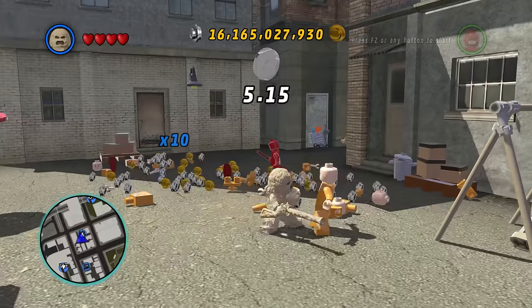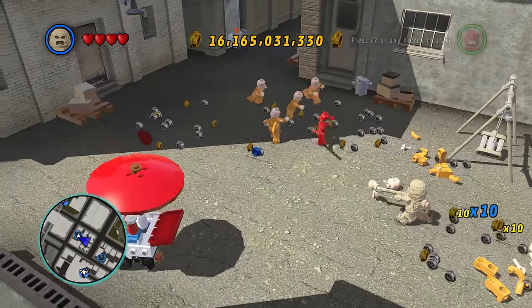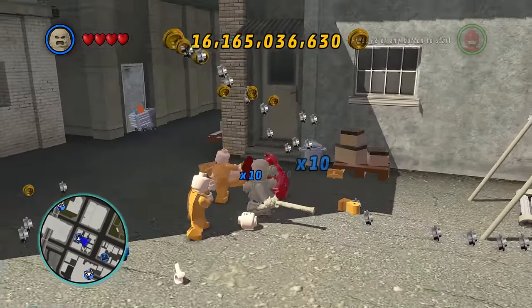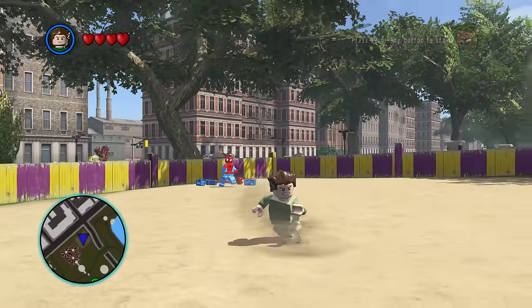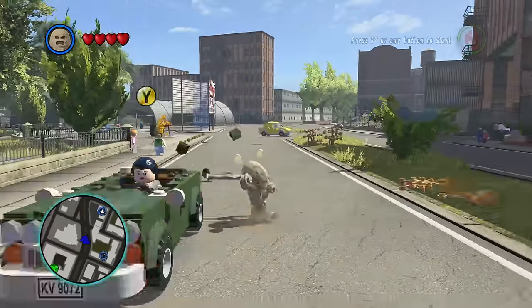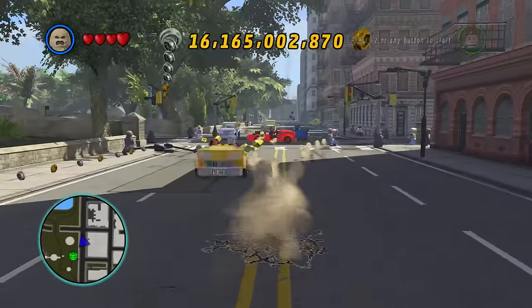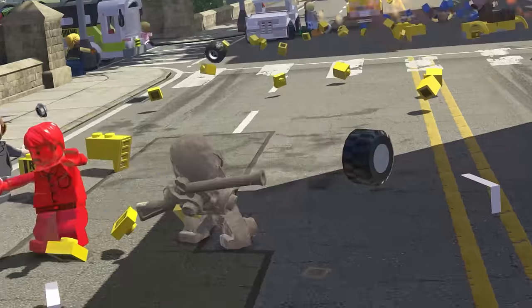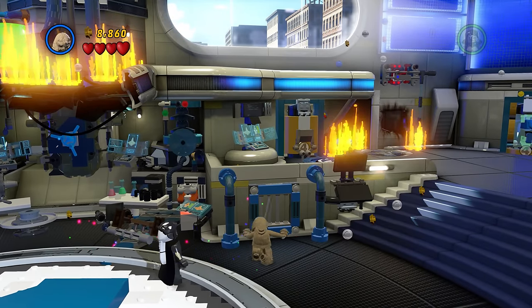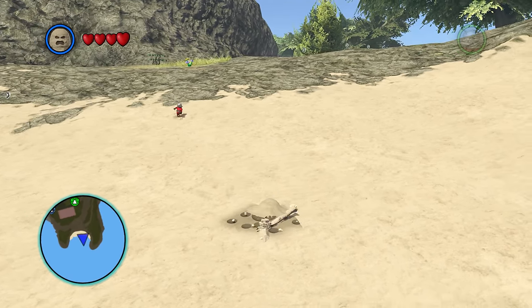In the number 39 spot, we have the Sandman Goon. I am a massive fan of Sandman in the first LEGO Marvel game, so how could I not love the Sandman Goon? He is basically a dumbed-down version of Sandman. Being able to slide around and shoot stuff is so much fun. The only thing that pulls him down is his lack of abilities — I mean, he can sink through sand.